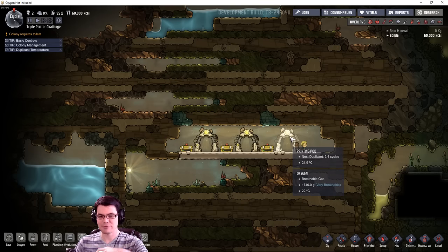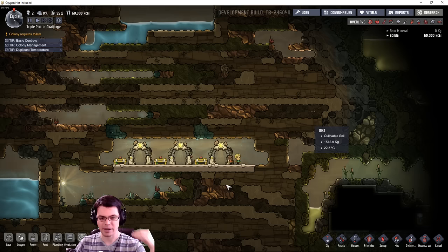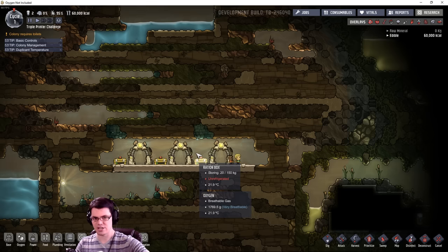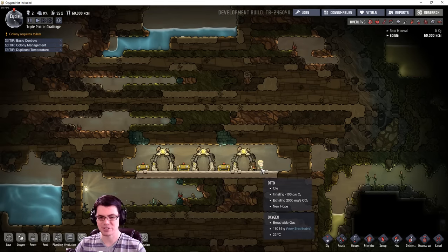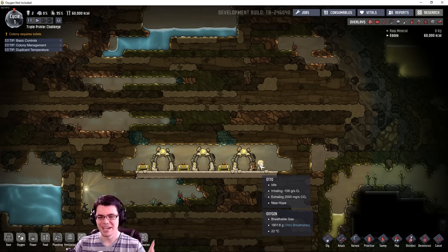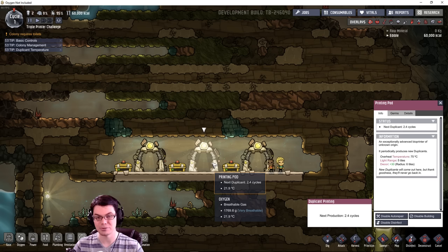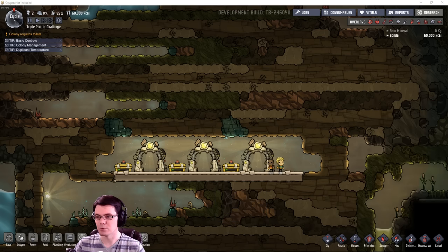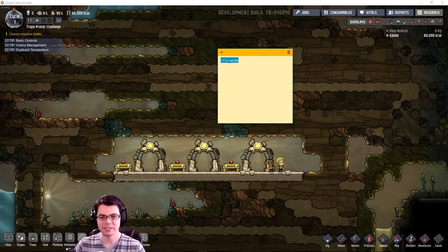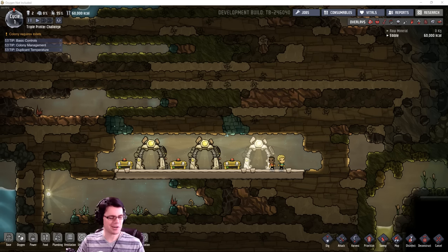One of the other ideas I've had is to play with different pods in different areas of the map and then try to have the duplicants build together. This is the precursor to that challenge, so let's see how it works. I'm starting off with just two duplicates because one of them got lost in the pasting process — just Ruby and Otto. They're gonna try to build the base as best they can to get it in shape for all the duplicates arriving. The world seed is this number right here.